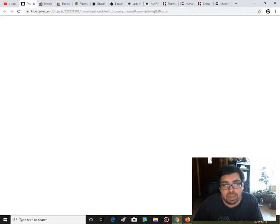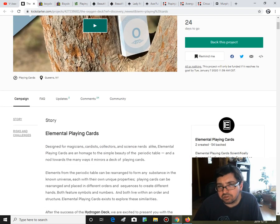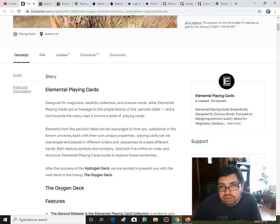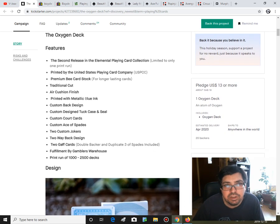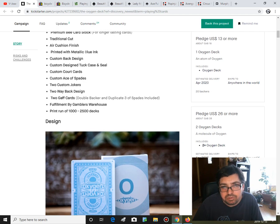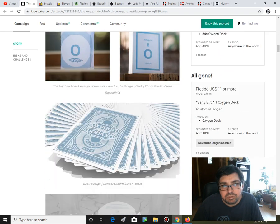Moving on, one more on Kickstarter — the Oxygen Jack. It's well funded, inspired by the periodic table elements, printed by USBC. It's from Elemental Playing Cards; they've done another deck before — the Hydrogen deck. That's going to be a lot of decks if they produce every element on the periodic table. It makes me not want to buy any because then I'd want to buy all of them. Printed by USBC, premium B card stock, cut — all that good stuff. Anywhere from 1,000 to 2,500 decks, pretty nice back design, with metallic inks.